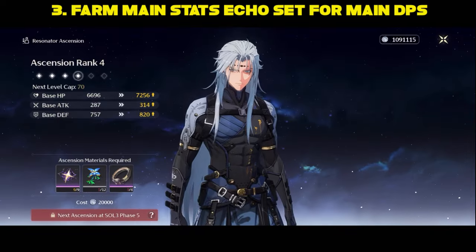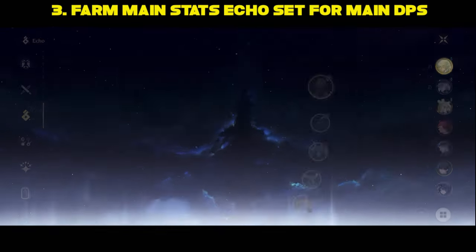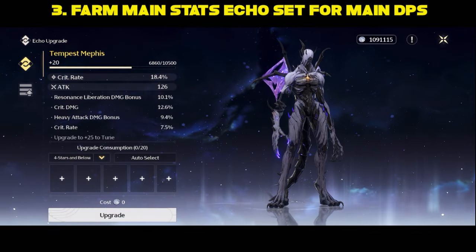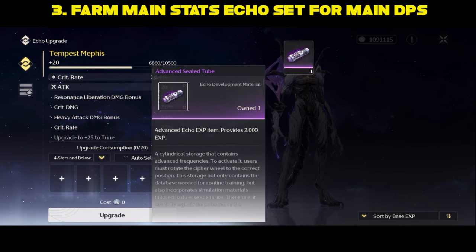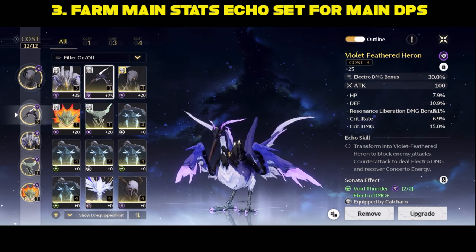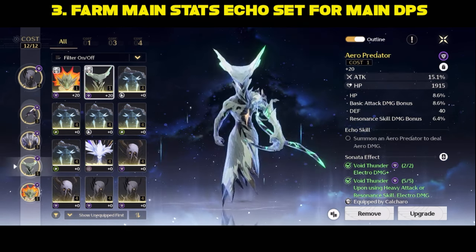Finally, I would suggest you focus on your main DPS echoes — either farming the echo mats needed to level up decent echoes you already have, or trying to get some missing gold echoes with the main stats you don't have yet. As you can see, I have a pretty decent crit rate on my Calciaro. By level 35, you should have a few decent main stats and sets for most of your units if you've been farming a little bit.